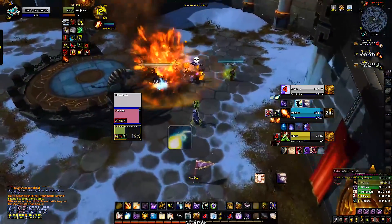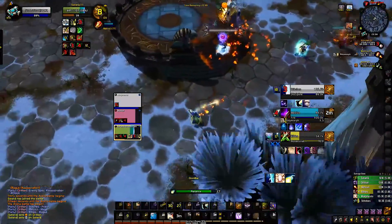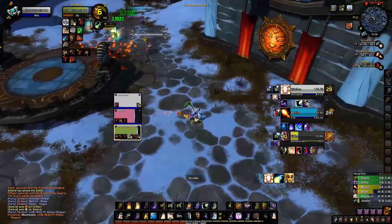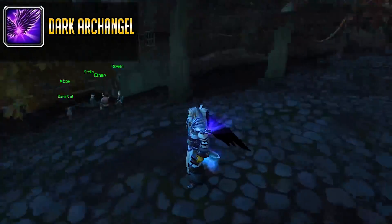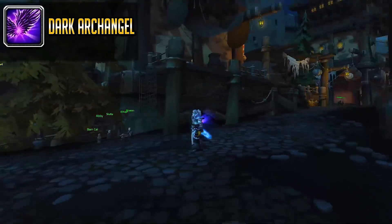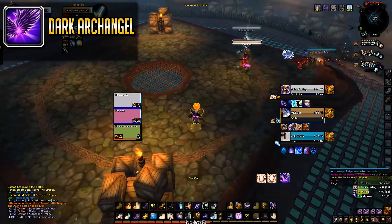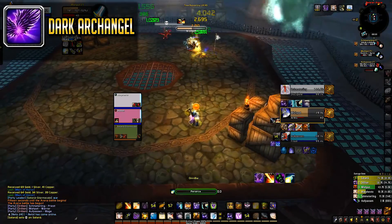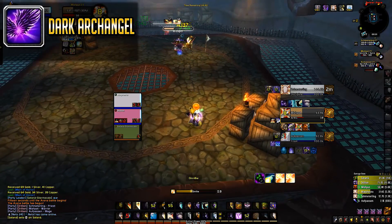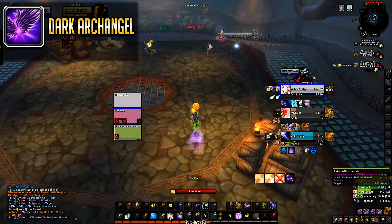Also, please take note that Disc Priest can be very offensive and can activate their team to deal a lot of damage, so do use a defensive cooldown when you see this up. This is Dark Archangel — easy to spot as all their teammates get these black-purple wings. This will buff the damage of all of them by 15% for 8 seconds. Imagine this paired up with any 20% damage buff from other classes like Vendetta or Avenging Wrath.